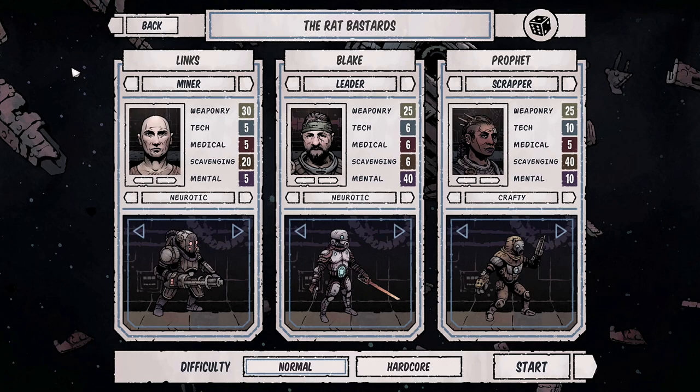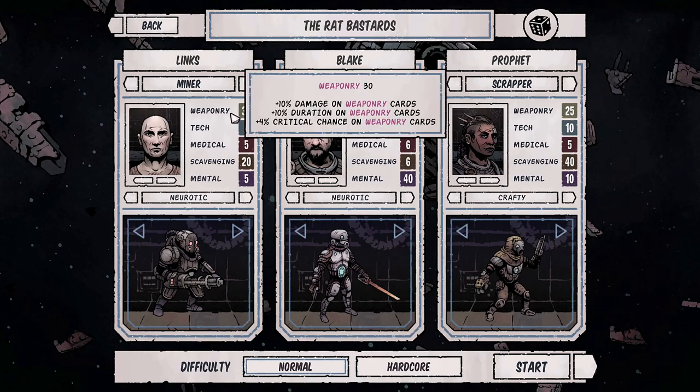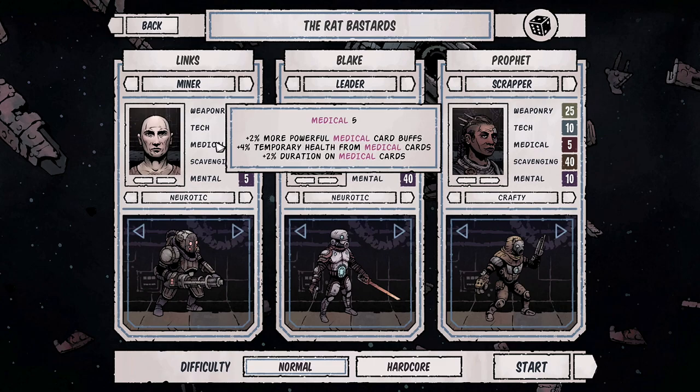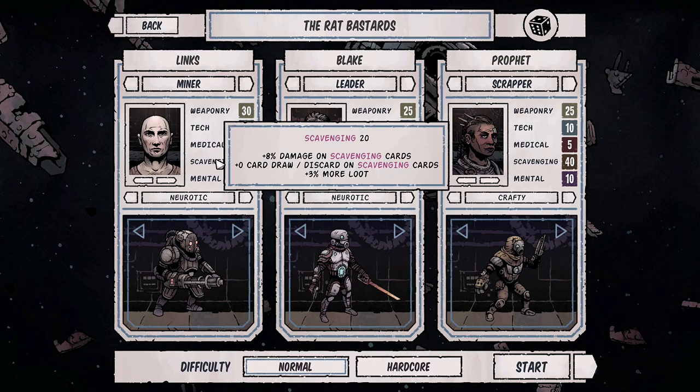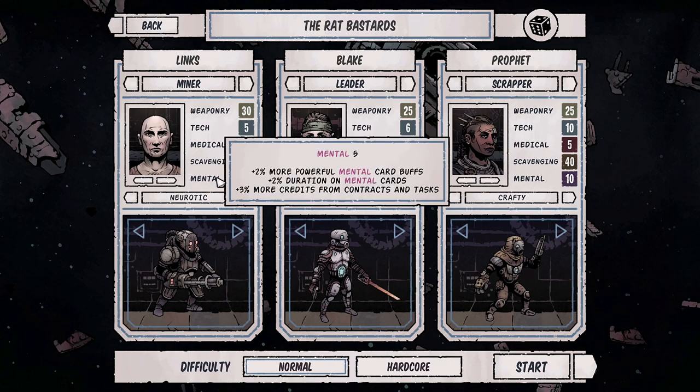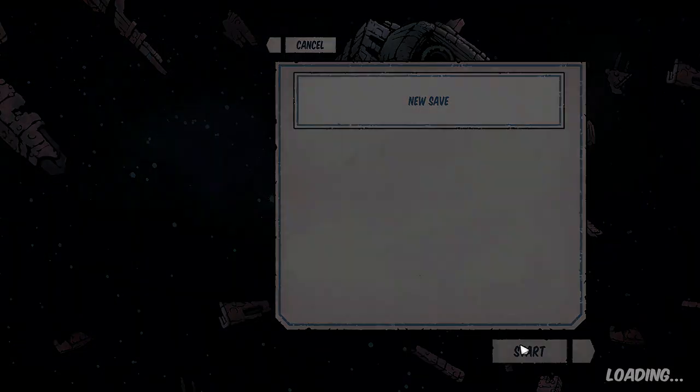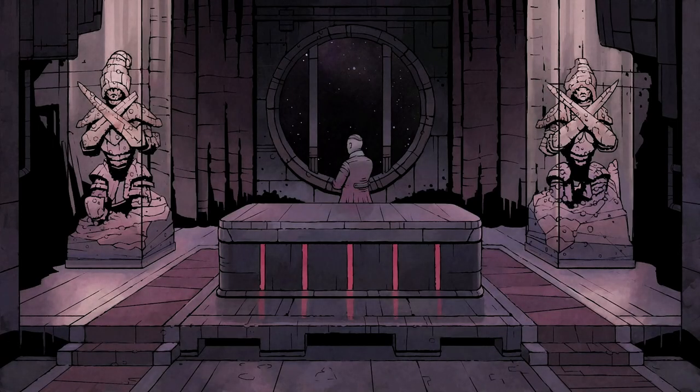Here we have the Rat Bastards - that's our team. We can reroll if we want, but they have weapon attack, medical, scavenging and mental capabilities. Two of them are neurotic and one is crafty. We also have normal difficulty and hardcore, but since it's our first time playing perhaps we should stick to normal and see what happens next.